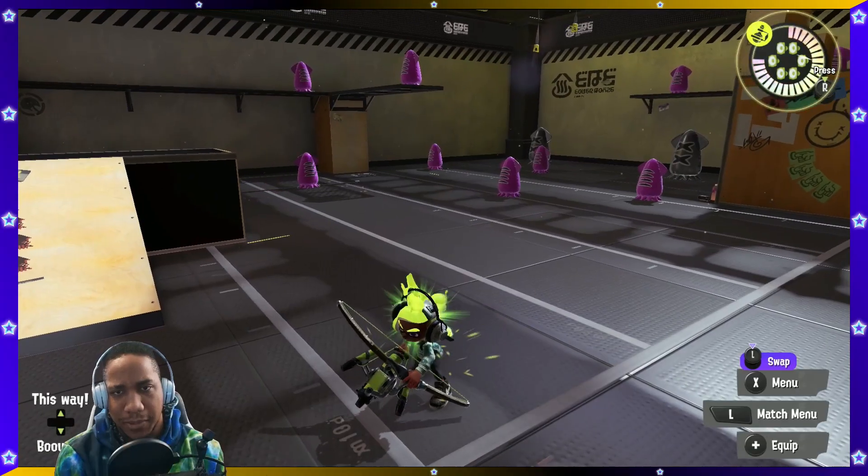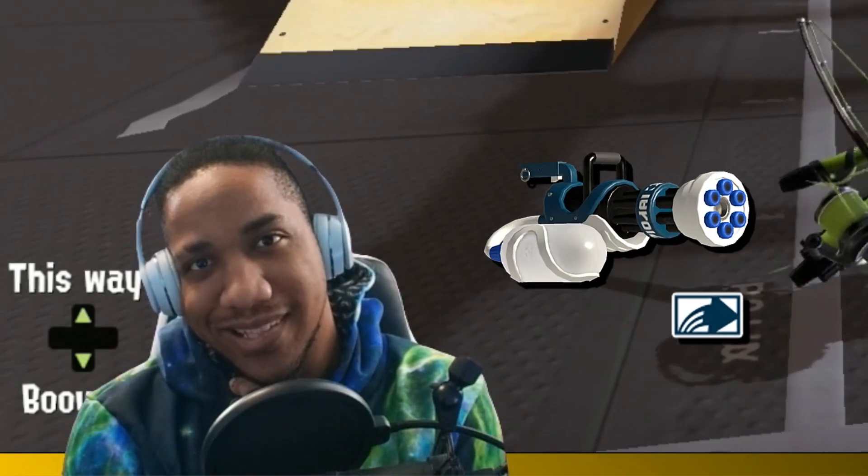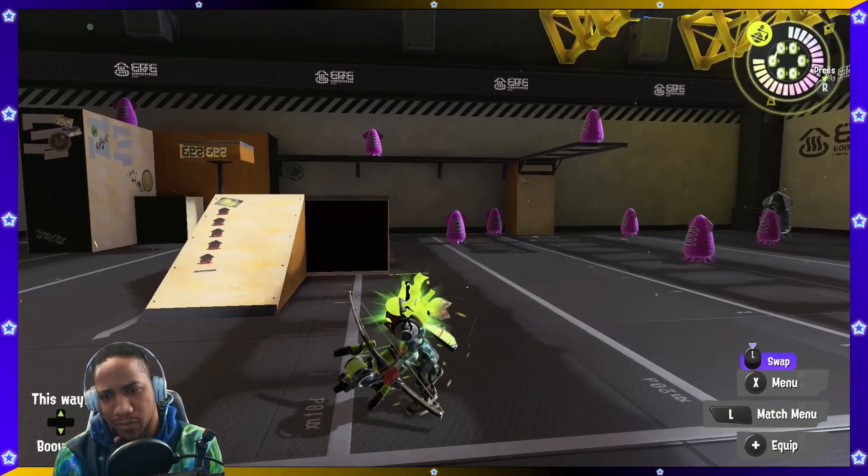Alright, time to test the Mini Splatling. Before recording this video, I went to the randomizer to pick the next weapon, and it was the Zinc Mini Splatling, so that will be the main weapon we'll be testing, with the standard Mini Splatling as the secondary.